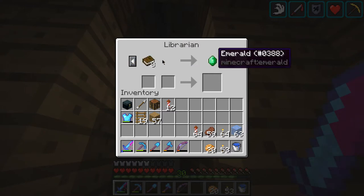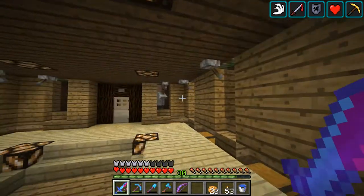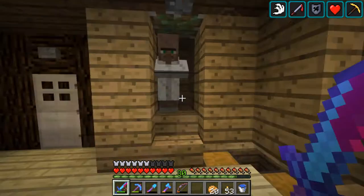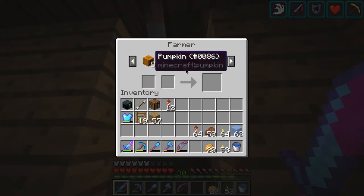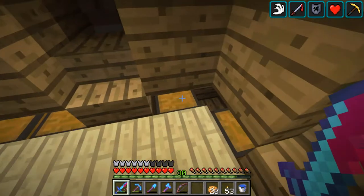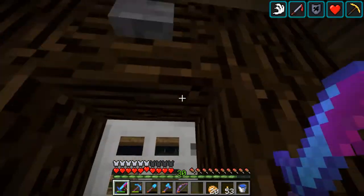Got a nice librarian here with lots of good stuff — Power 3 which is kind of rare but good, two written books for one emerald which is really good. Got my Frost Walker guy, more written books. Haven't really traded with many of them. This is my farmer guy — eight pumpkins for one emerald, the best trade you can get, which I've used quite a few times.